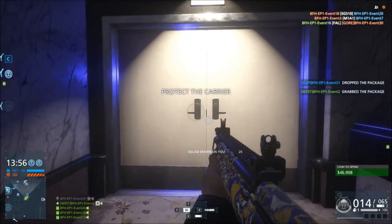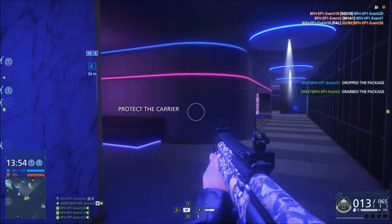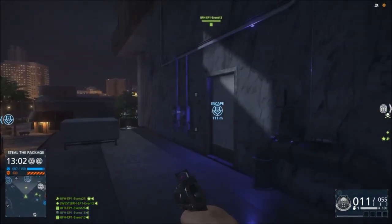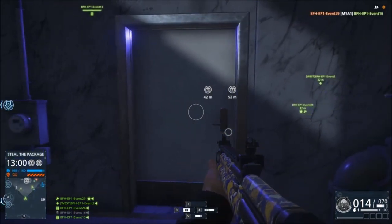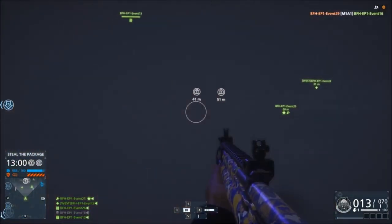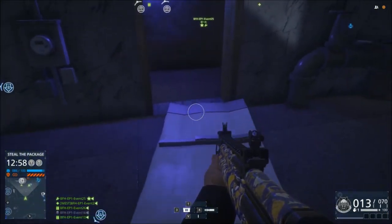Next up, I want to talk about the new ammo, which is the breaching rounds. You can equip them on your weapon and select them by clicking down on console or V on PC. They can destroy sabotages on doors and go straight through the door so you don't have to open it, but it does give away your position.